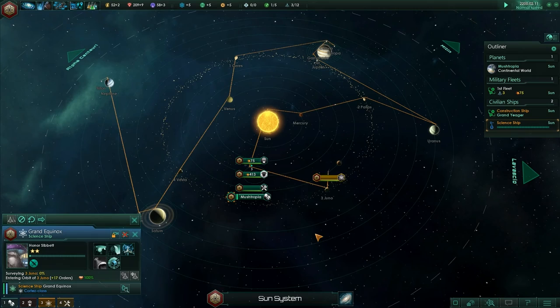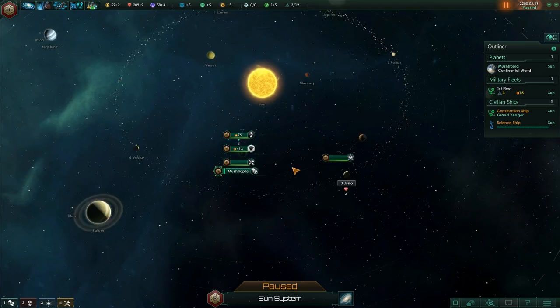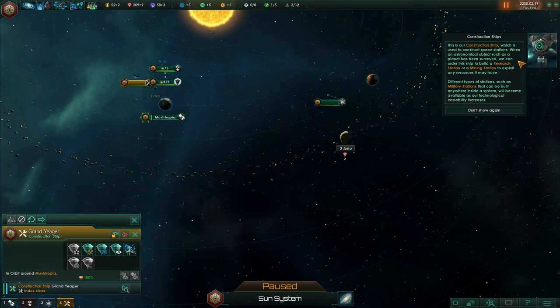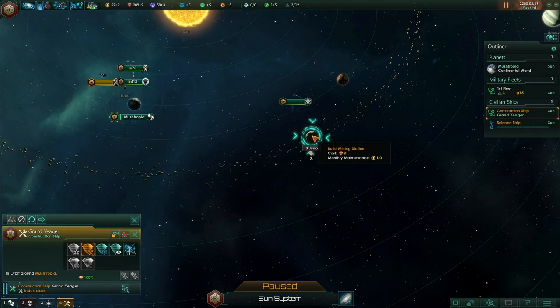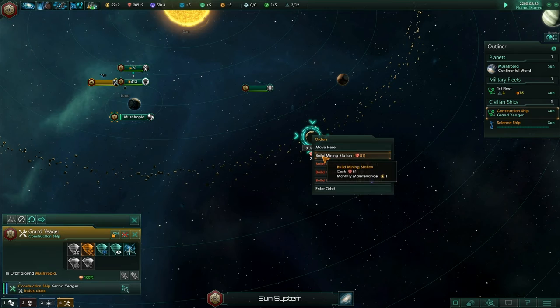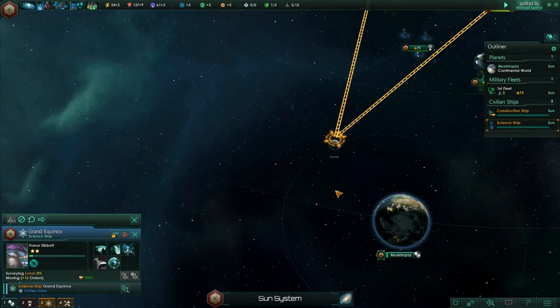Where is our science ship off to next? He is going to Juno. And now that's popped up — you can see it's now got minerals we can start to mine. So I need to click on my construction ship and click Build Mining Station. It's going to have a monthly maintenance cost of one energy, so I need to be mindful that I'm not running into negative energy. Let's begin to build a mining station — right click and Build Mining Station.